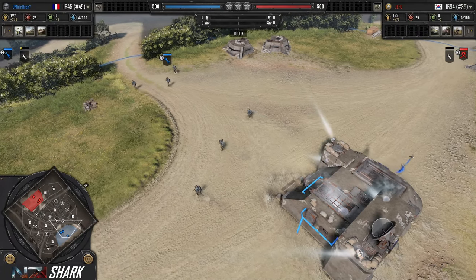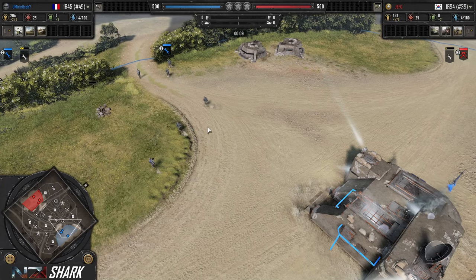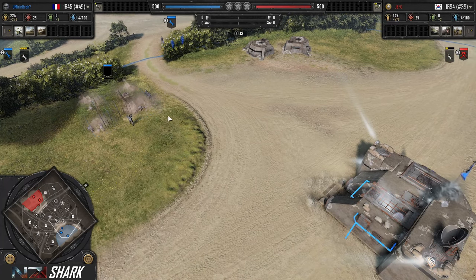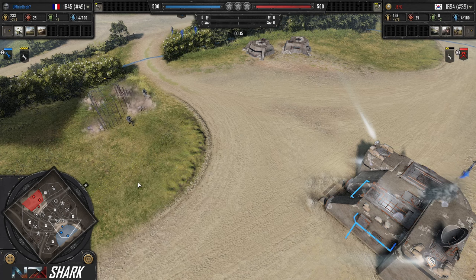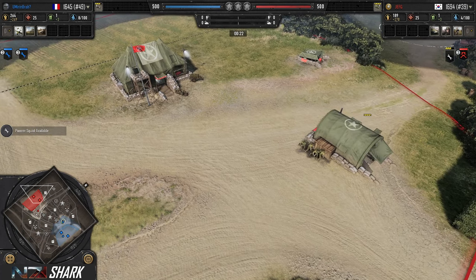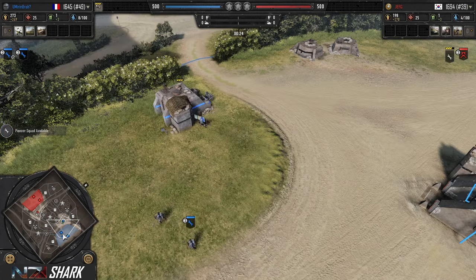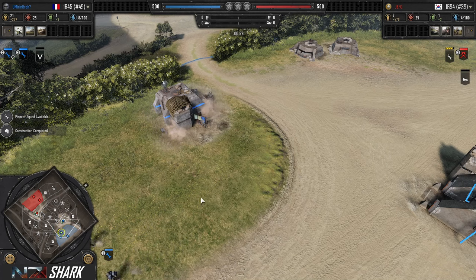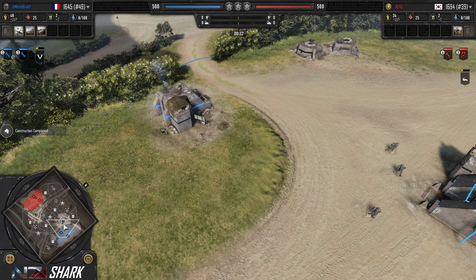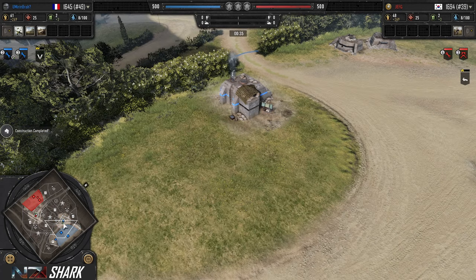Starting out, on the east side, bottom of the screen in blue, is Umairim Bra — UMB as I'm going to call him — getting a second pioneer and building his tier 1 out. Meanwhile, up on the west side, top of the map, we have Jeff G in red, getting an engineer out and going for his barracks opening. Jeff G going advanced infantry and getting a jeep out, UMB going for his first Grenadier.